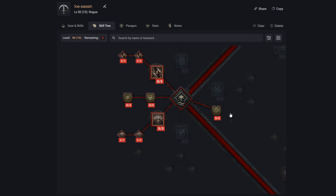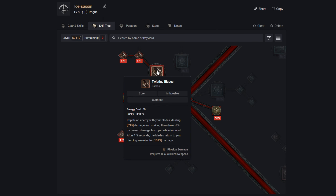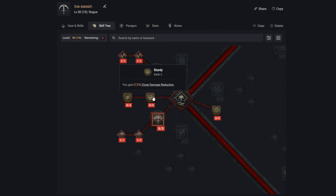Moving down the tree, we want to grab Stutter Step — critical striking an enemy grants 15% increased movement speed for four seconds, which is vital for a melee rogue. It lets you plant Twisting Blades and run further through chains of enemies so the blades hit everything on their return. We also branch left into three points of Sturdy for damage reduction at close range, and three points of Siphoning Strikes to heal on critical strikes against close enemies.